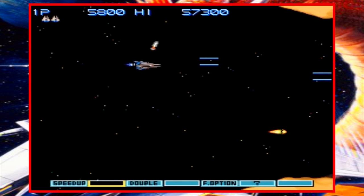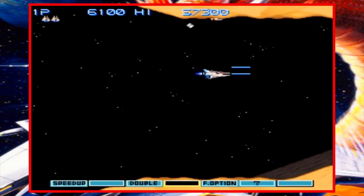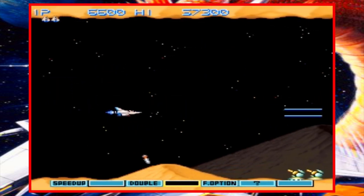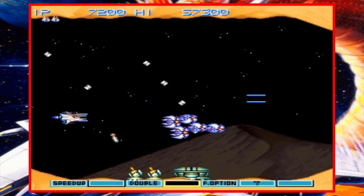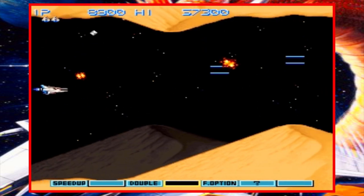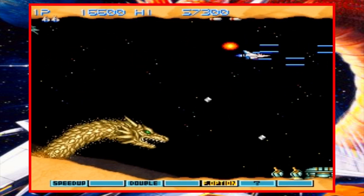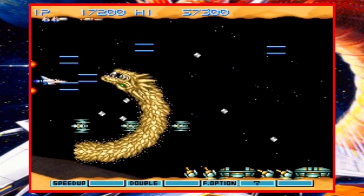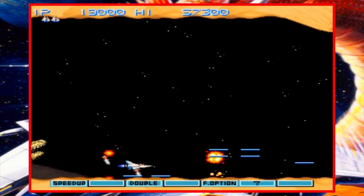Welcome back for another 16-bit spaceship shooting edition of Show Reviewken, where today we'll be taking a look at one of my favorite 16-bit shooters and one of my favorite Konami games — Gradius III for the Super Famicom and SNES. This was initially released in arcades in 1989 and on the Super Famicom in 1990, shortly after the console launched, and it was actually one of the five launch titles for the SNES in North America, along with games like Mario World and F-Zero.